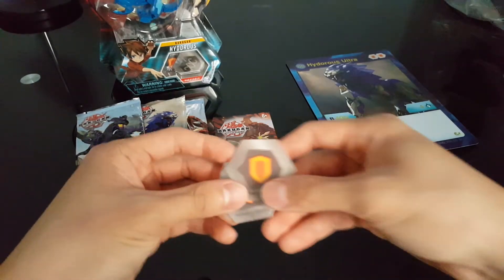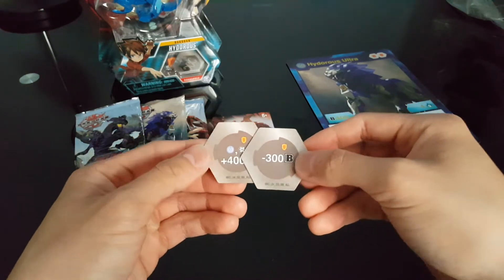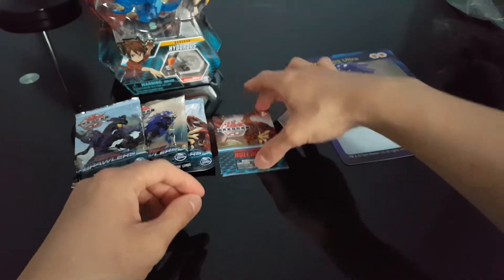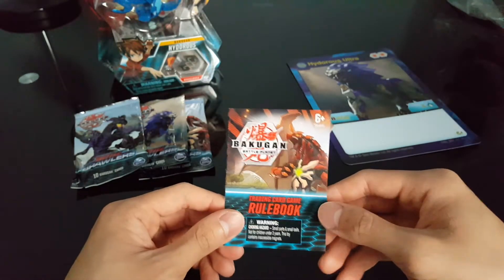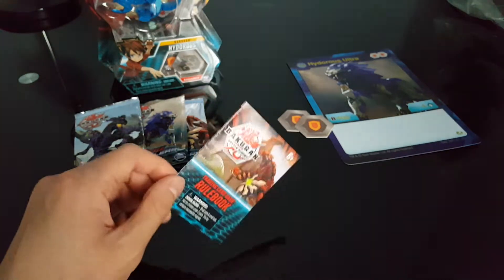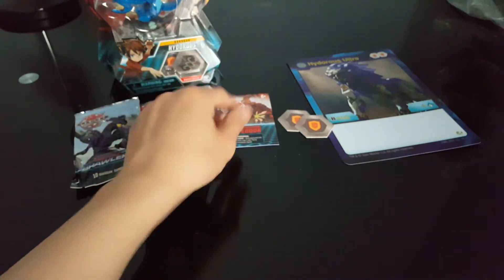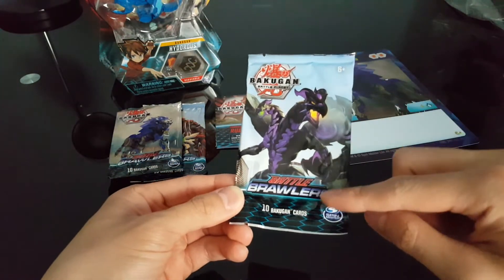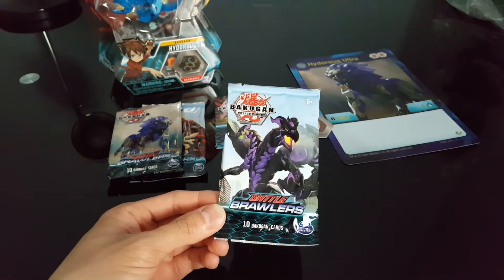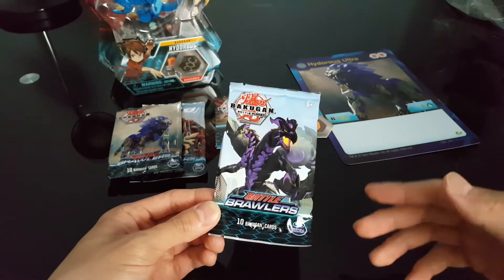We also get the two Bakugan cores - these are the two shield ones. At the back, it has different effects for your different cards. Right here we have the official trading card game rulebook, which is more sophisticated because you're actually focusing on the card game itself - whereas the ones in battle packs explain the more simplistic version. And here are our three booster packs, called Battle Brawlers, which I believe is the set name. The code for most cards says BB, which I assume stands for Battle Brawlers.